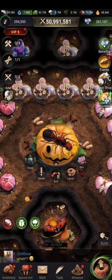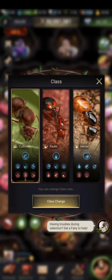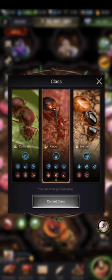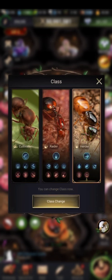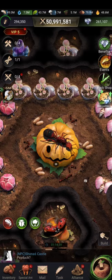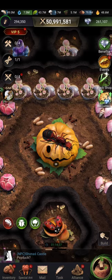We have the Kultivator — they are more like farmers. We have the raider, who are war-focused and have more advantage winning wars against enemies. And we have the herder, who produce more honeydew. Honeydew is essentially the money of this game.